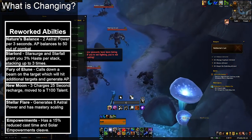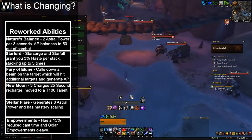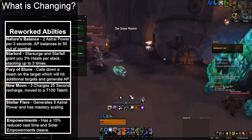Fury of Elune calls down a beam of energy on the primary target which hits all additional targets within eight yards, and generates 40 astral power over its duration. It no longer drains your astral power — it is now a builder instead.